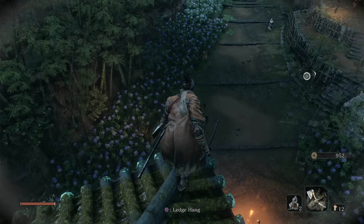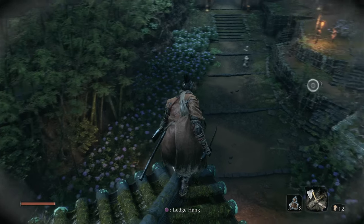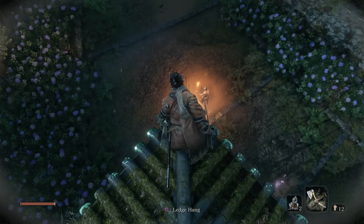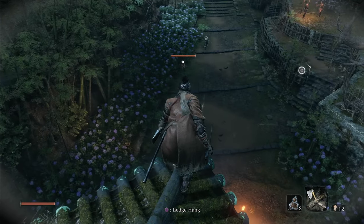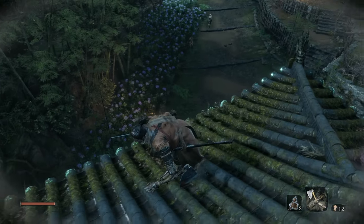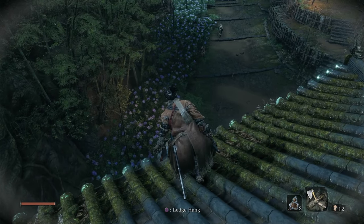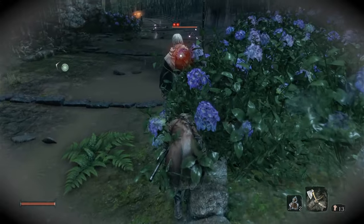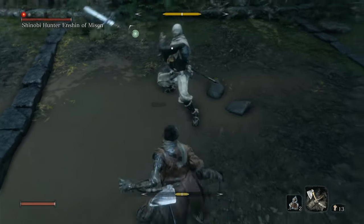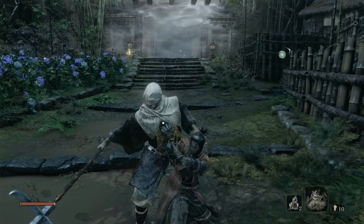There are two types of enemies in this area that bother me — the Bow Guys and the Axe Guys. The Bow Guys will snipe you from a distance and if you're not paying attention they'll hit you and cause a stun that can be enough for other enemies to capitalize on. The Axe Guys have a few hyper armor frames in their attacks, meaning your attacks won't stun them mid-animation. There is one Bow Guy and one Axe Guy in the miniboss arena — they are my highest priority targets. Thankfully I did manage to get a stealth deathblow on the miniboss, and he's easy with the Mikiri Counter.